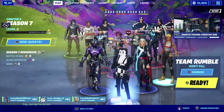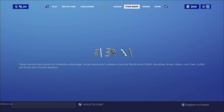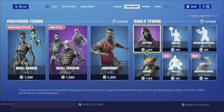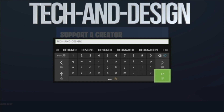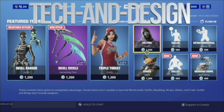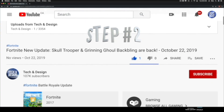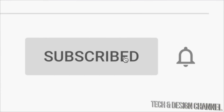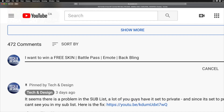If you'd like a chance to win, follow these three simple steps. Number one: go into your item shop — down below you'll see 'support a creator,' just tap there and type in 'tech and design' just like you see it here, then accept. That's step number one. Step number two: subscribe to this YouTube channel, Tech and Design — just hit subscribe. Step number three: below in the comments of this video, type in 'I want to win a free skin,' 'battle pass,' 'emote,' 'back bling' — whatever you want to win.